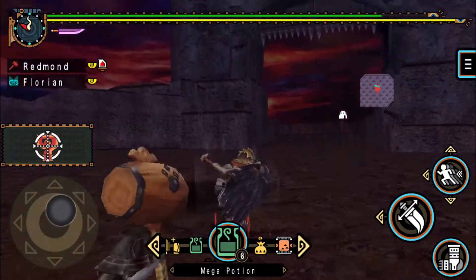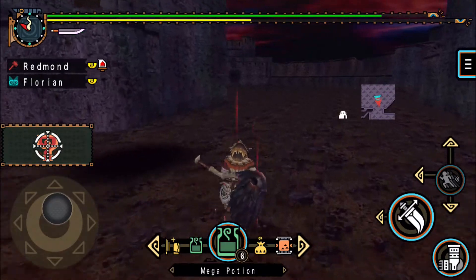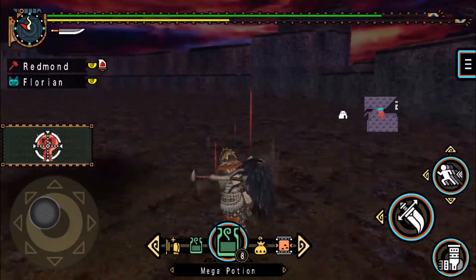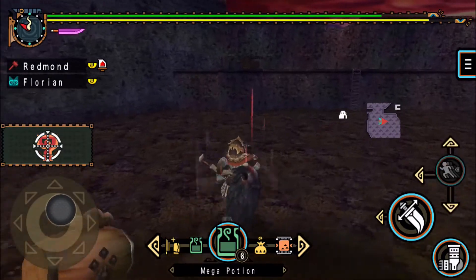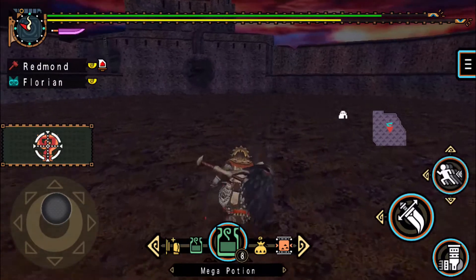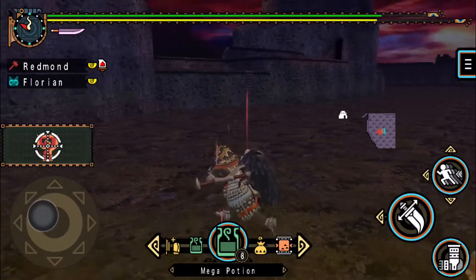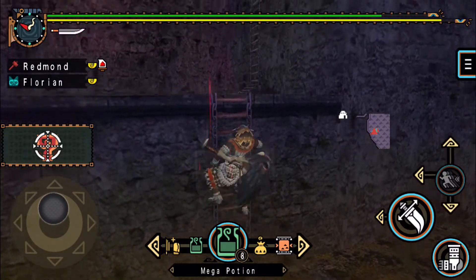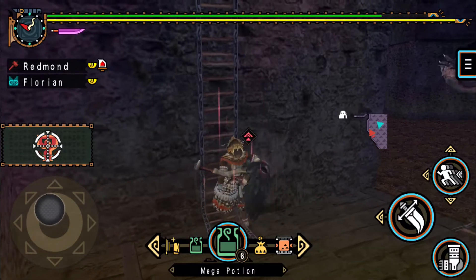Oh he's moving — so that means we need to go somewhere. This looks like it probably just leads to the cannon. There's a Dragonator. I suppose we should try and make use of that. Oh, there's a higher platform here — maybe this would lead to the portcullis.